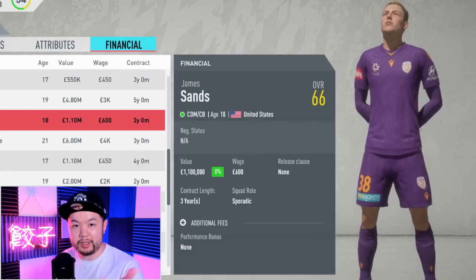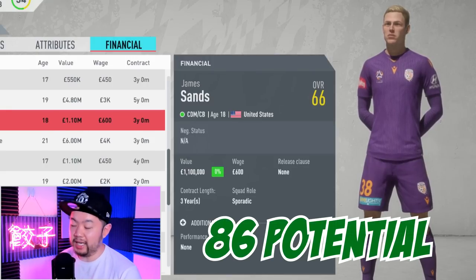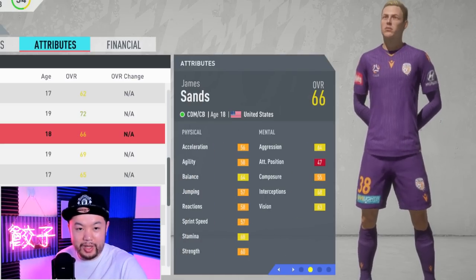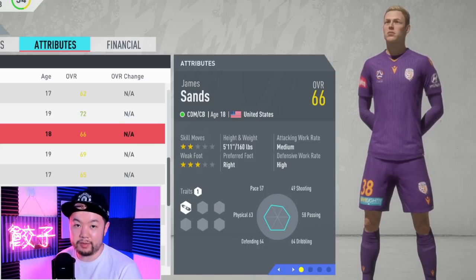For the bargain basement guys who need a good center mid or CDM, you have James Sands. The American comes in at 66 overall and has a base potential of 86, with a starter value of 1.1 million. He's 66 overall so his value won't be all that great, and he's pretty young at 18, but develop him correctly and he'll be a very, very good asset for you.